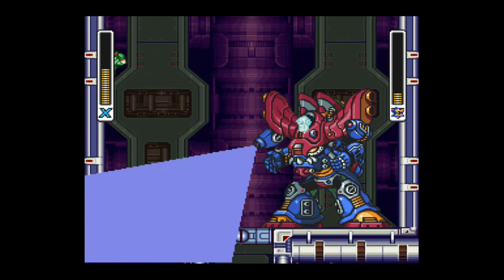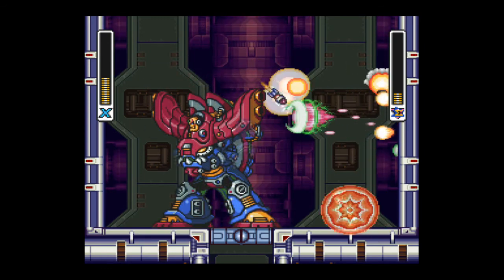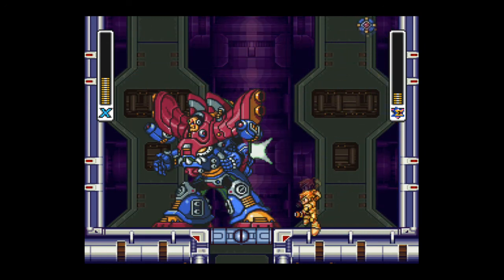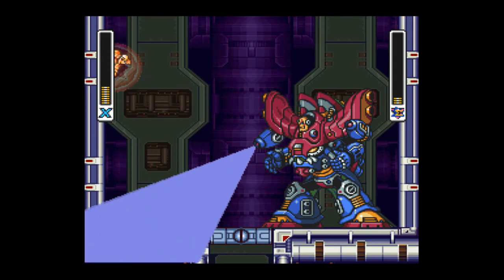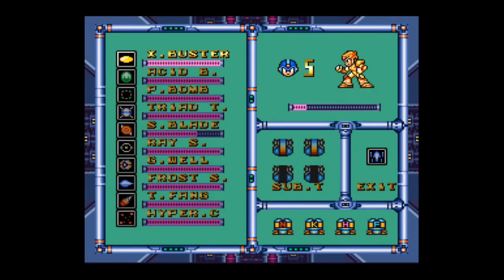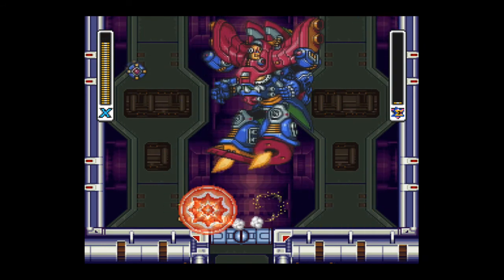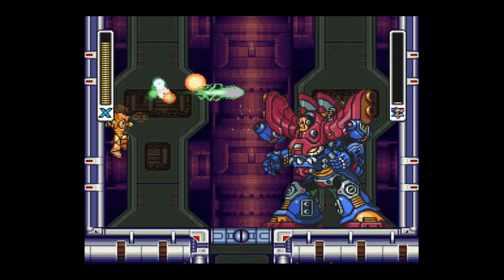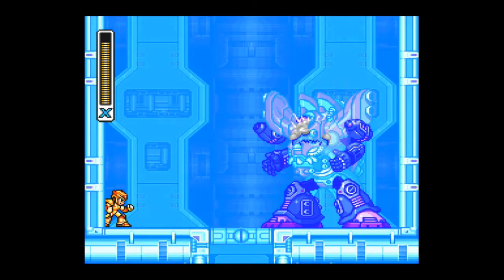Basically, with this fight it's going to be a long, grueling fight. Just keep at it, don't give up, and if you have to take a death, take a death — but try to hold on to your sub-tanks as much as you can. You can get him with the Z-Saber, but it's very hard to do. You cannot fire off the Z-Saber when you're attached to a wall — you've got to charge it up and then immediately jump off the wall and fire it as soon as you jump. It's really not worth the trouble. Just stick with regular charged X-Buster shots and he's going to go down.